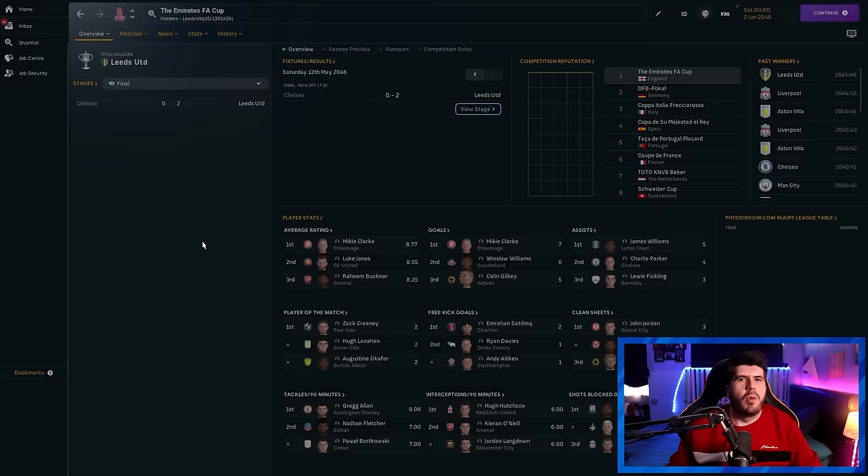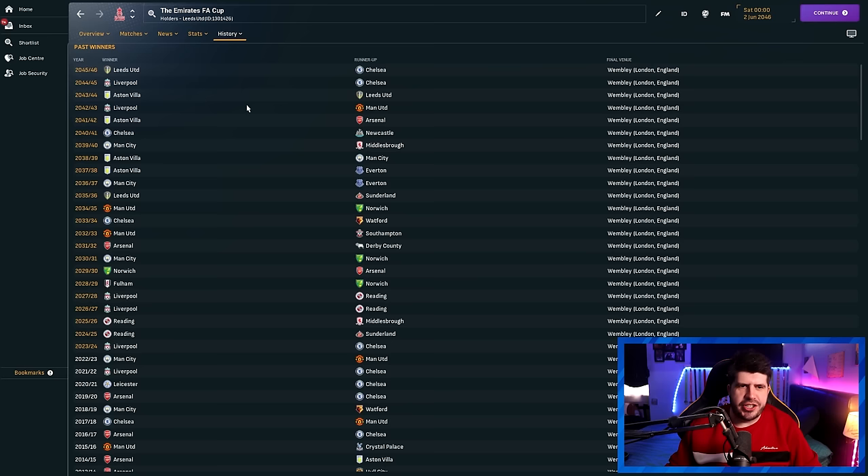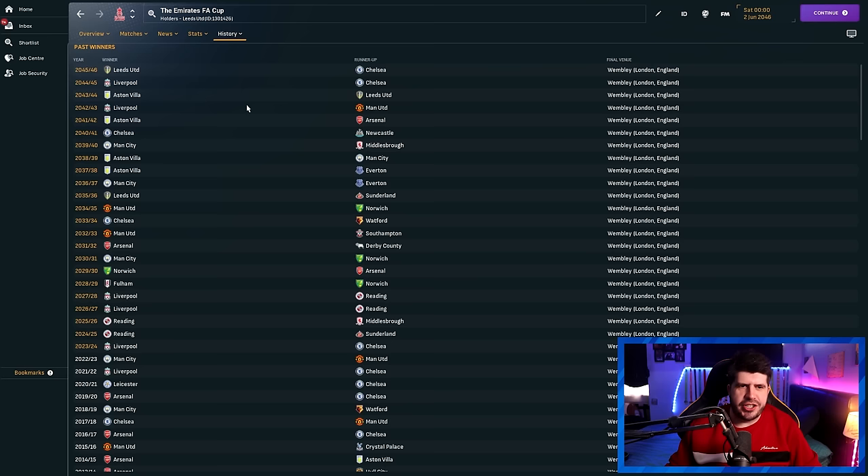Looking at the Cups — Reading won the FA Cup two years in a row, which is great news for them right now. Not only that, they had four straight FA Cup final appearances in the first five years of the save. I love that for them. It kind of evened out a lot after that, but that little run from Reading was remarkable, with Norwich naturally picking up another trophy as well.